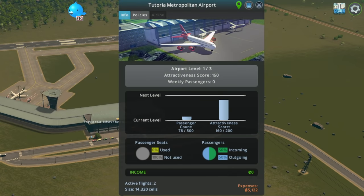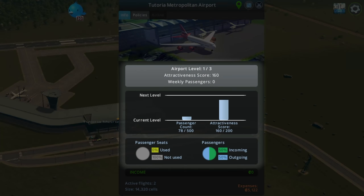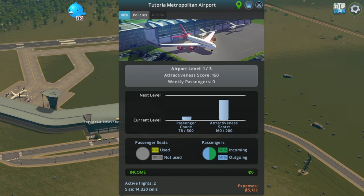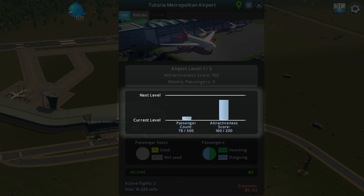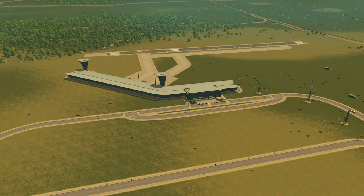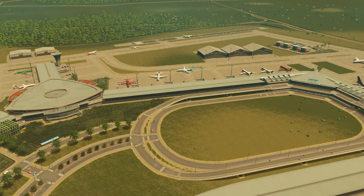The star above the airport's name indicates the level of the airport. Clicking on this will provide information about the airport's progression and what is needed to level up. Airports have the ability to progress three levels, and to progress through each level, the airport must reach certain passenger count and attractiveness thresholds set for the current level. Leveling up your airport is important if you want to grow a small regional airport into a large international airport.